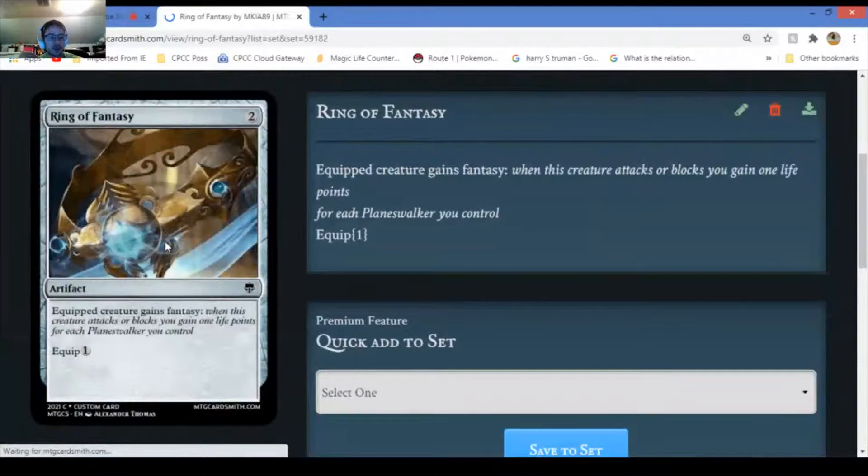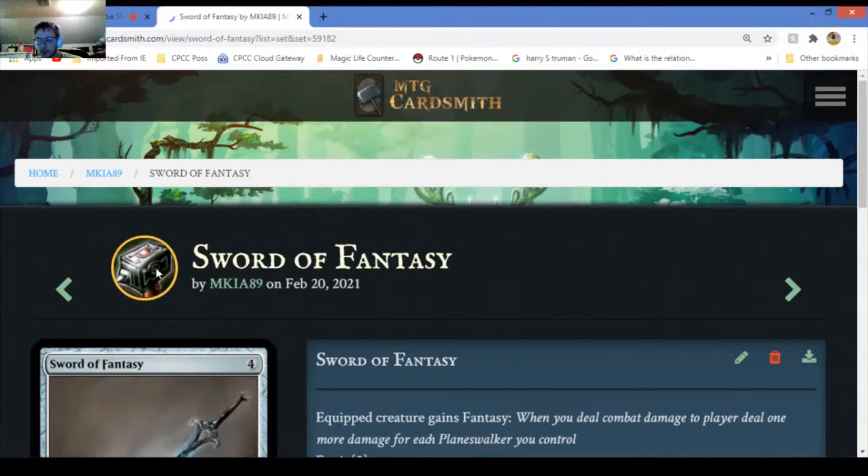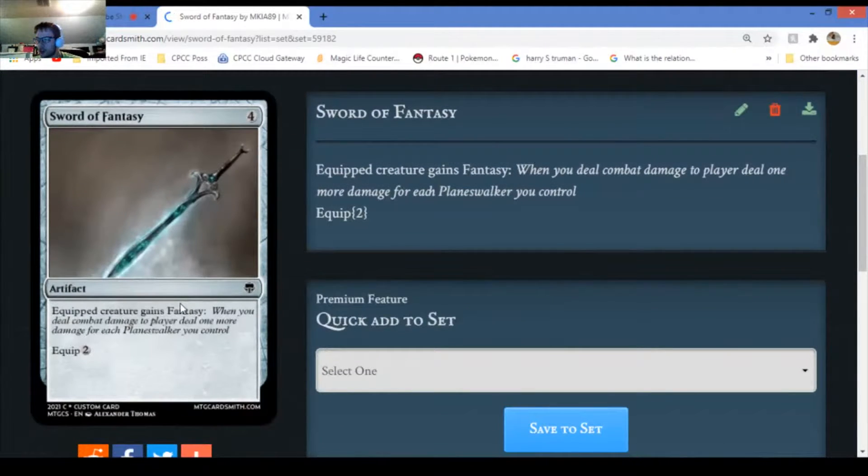Bringing Fantasy - it has the fancy ability. Whenever it attacks or blocks, you gain one life for each planeswalker you control. That's where you want to have at least one of the six planeswalkers on the field. Sword of Fancy - whenever it deals combat damage to a player, it deals one additional damage for each planeswalker you control.